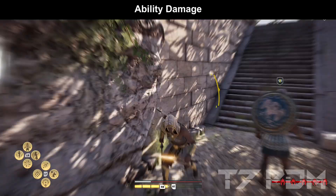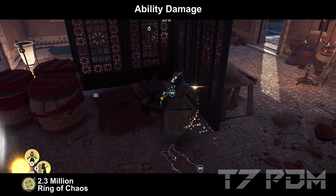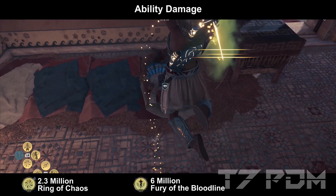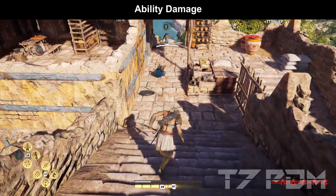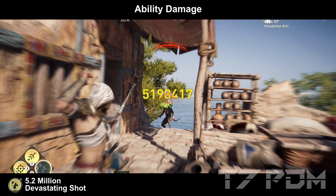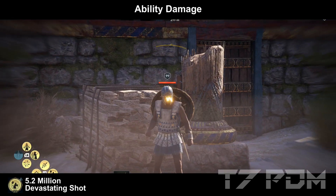That is absolutely awesome and shows the real potential of this build. Ring of Chaos will be around 2.3 million damage maximum, Fury of the Bloodline can deal up to 6 million, and an overpower attack with an animation cancel can be over 15 million damage. And of course the hunter abilities are top-notch as well — Devastating Shots easily being over 5 million, Predator Shots being close to 7 million.